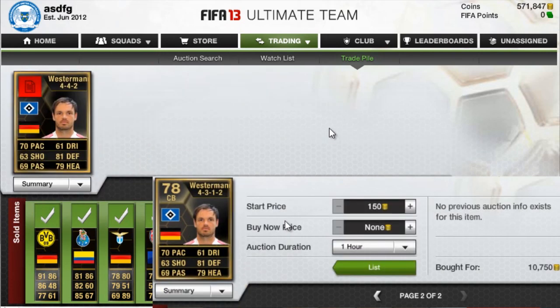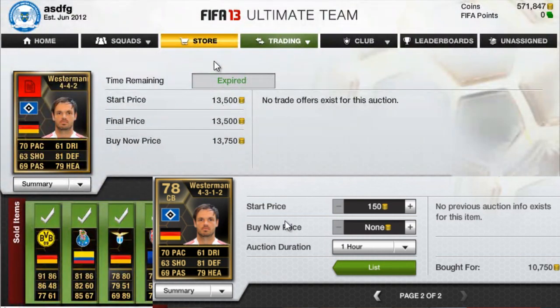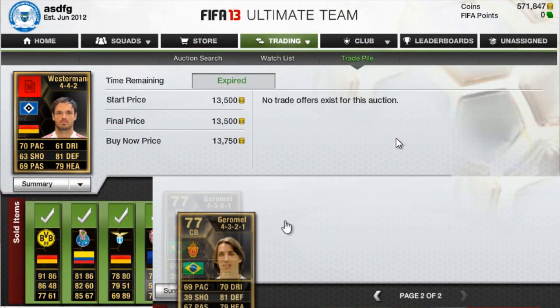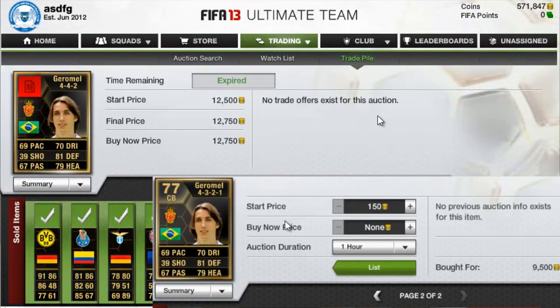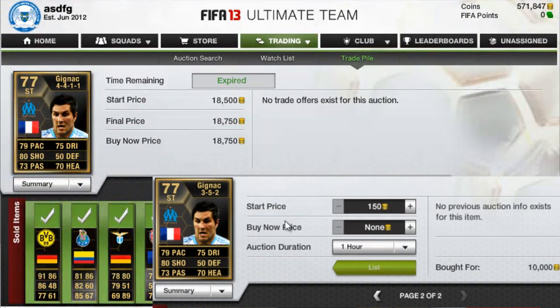Next we have Westerman — bought for $10,750, sold for $13,750. There was the whole glitching with the coins, the $15 million thing going on, and the servers were down, which is why I was going to do this video on Wednesday but couldn't. Then we have Jaramel — sold for $12,750, bought for $9,500. Then Gignac — bought for $10,000 and sold for $18,750.